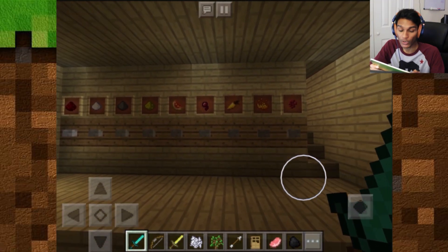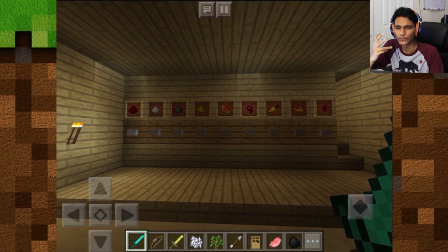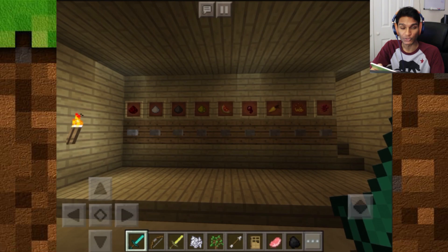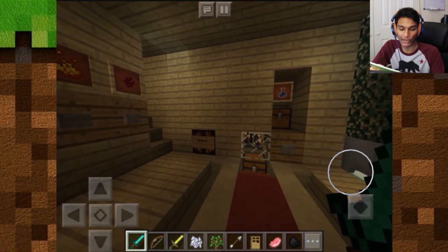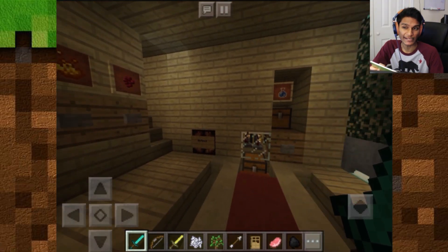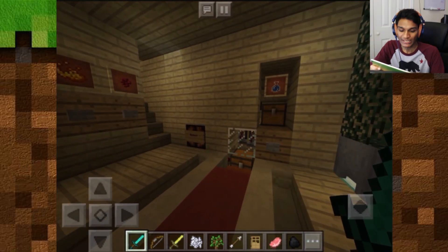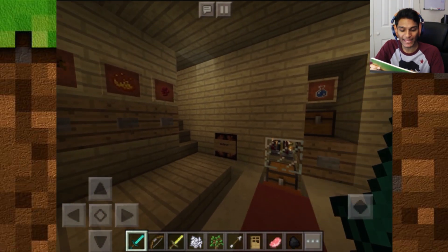Now we need to select the ingredients. Unlike other brewing stations, this one requires you to know about brewing potions. First, you need to add nether wart to create the awkward potion — otherwise you can't create much. Once we add that nether wart, it queues up into the system and creates the awkward potion. Then I hit blaze powder to create a potion of strength.